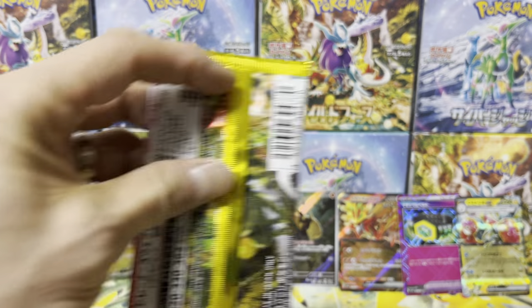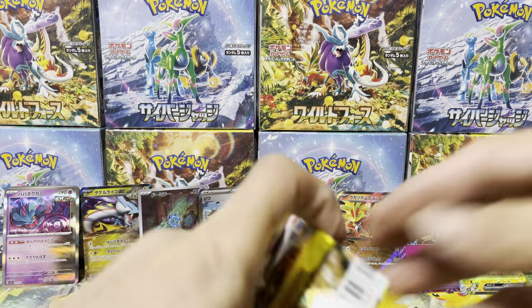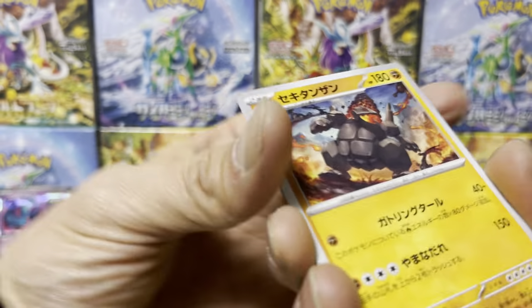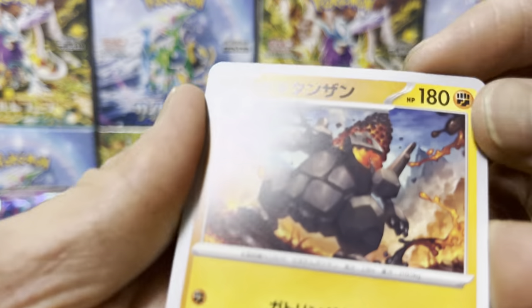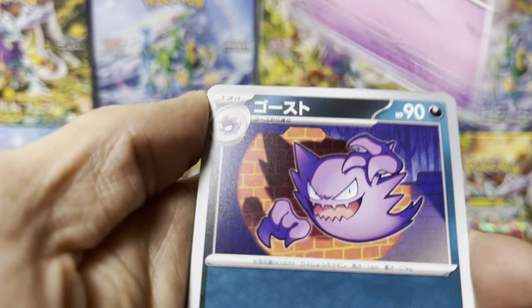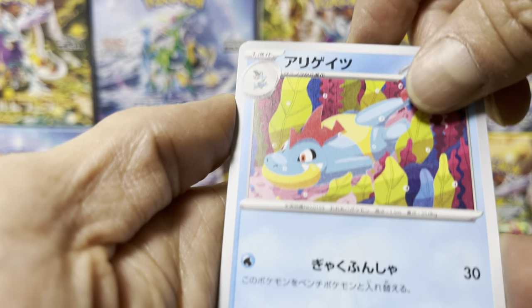Beautiful purple sky there. I hope we get another Ace Spec card. Coalossal — looks like Tyranitar but made of coal — seen that. Haunter — seen that. Crocodile — seen that. Oh, something shiny guys!